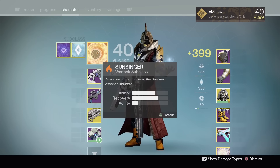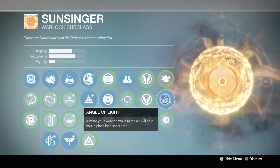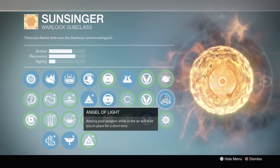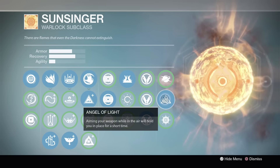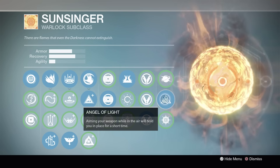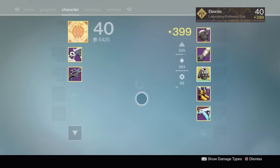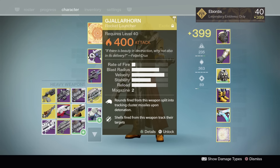Warlocks have a nice advantage with the Airborne modifier, especially if you run Sunsinger with Angel of Light. If you aim your weapon in the air, you'll be held in the air, so you get that bonus damage pretty much all the time. If you fire a rocket, hold up in the air, then hover before that rocket hits — you'll get that nice bonus damage there as well. That's why I'm running Gjallarhorn again. Airborne, shoot it up in the air, hover when everything hits — nice bonus damage.